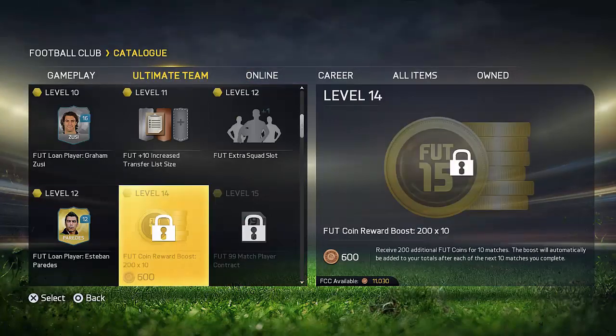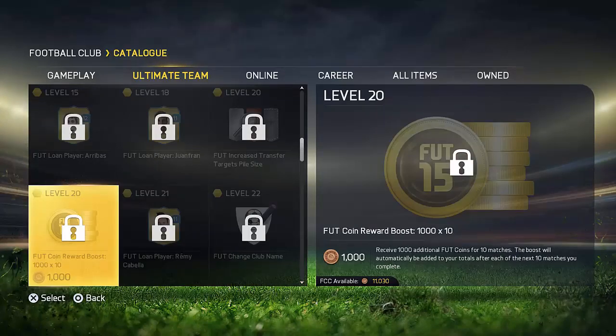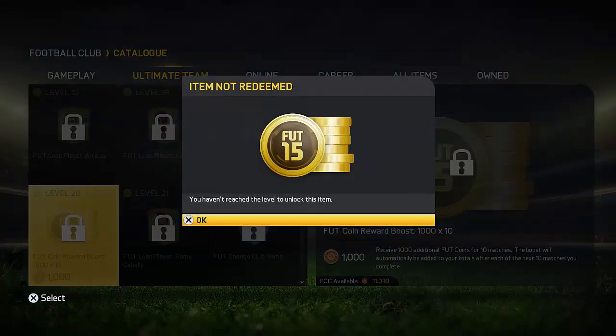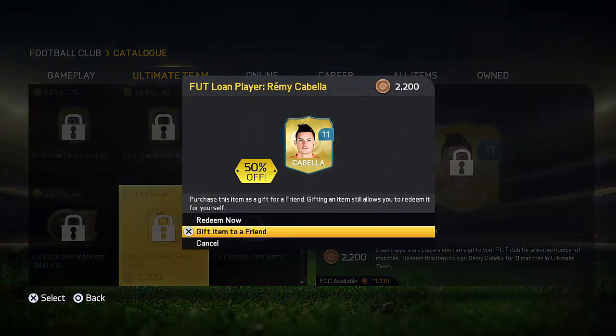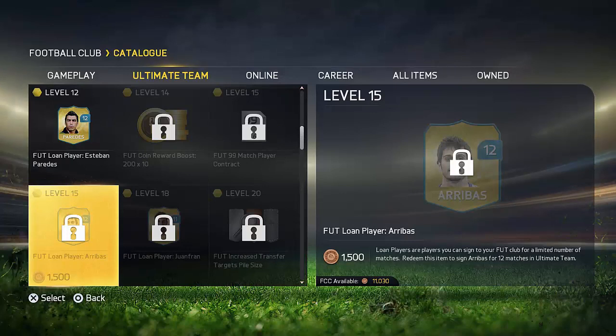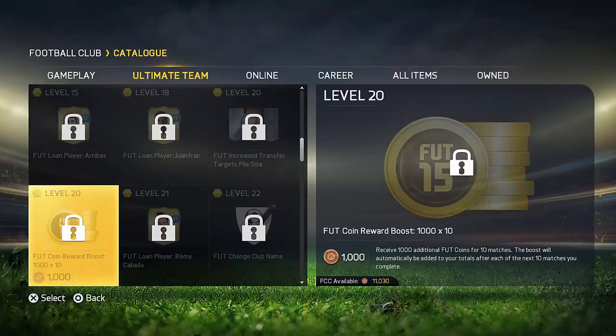Now if you guys are on a bigger level — I'm not a big level on this account here — but if you're, say, level 20 or higher, you can buy 1,000 coins for 10 games, which is going to be insane at the beginning. I can actually try to buy this right now but I haven't reached the level yet. But as I said, if you guys are around level 20, you can get yourself 1,000 coins for 10 games, which will help you get 10,000 coins in your first 10 games.